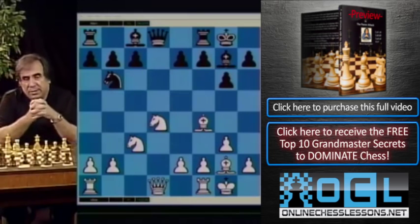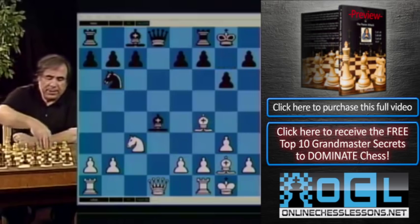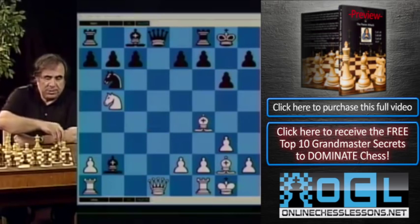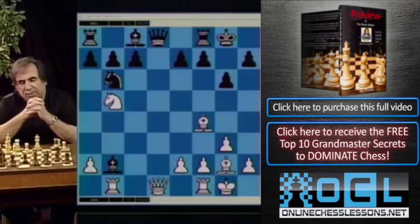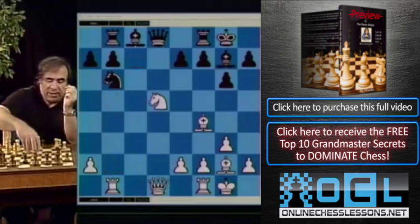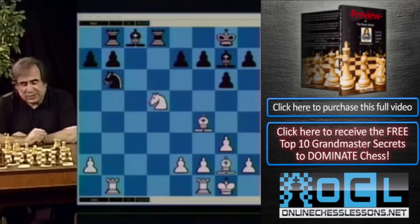All those moves were played against me, and I think I managed to get an advantage in every one of those games. Starting with bishop takes d4 — knight to b5, attacking the bishop. If bishop takes b2, we simply play rook to b1. Black has to retreat the bishop, and after bishop goes back, knight takes e7, and after rook b8, maybe knight d5 simply — or queen takes d8, rook takes d8, followed by knight d5, hitting rook on b8 and pawn on e7. White has a clear advantage.